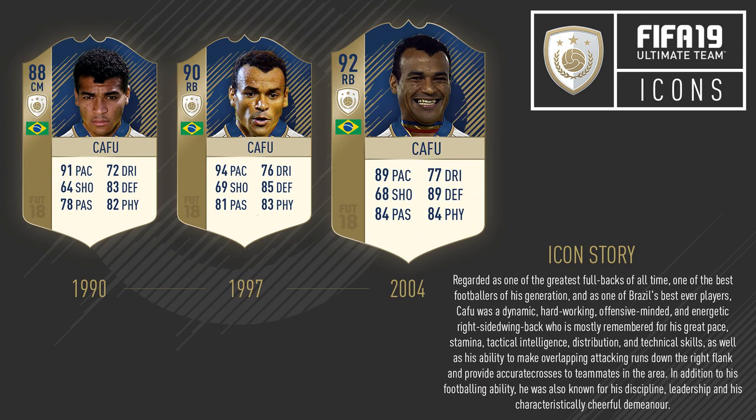The next icon is going to be Cafu — a very interesting card. For his first card, I've gone with him as a centre mid, because early in his career he did have a period playing in a midfield position, and apparently he did play well there. Over the course of his career he just got better and better, getting into that very recognisable right-back position in the late 90s and into the 2000s. He played in a few massive Champions League finals, including the one against Liverpool in 2005 in Istanbul. It would be nice to see another Brazilian full-back — we have Roberto Carlos, Zanetti, and Puyol, but I just feel Cafu has that little bit of an edge over Zanetti.